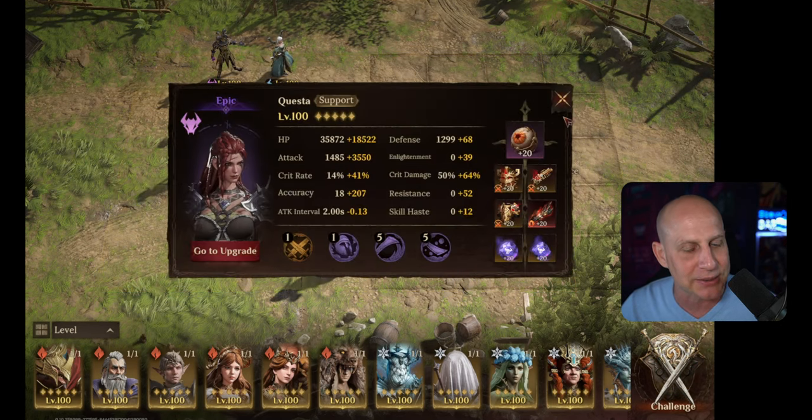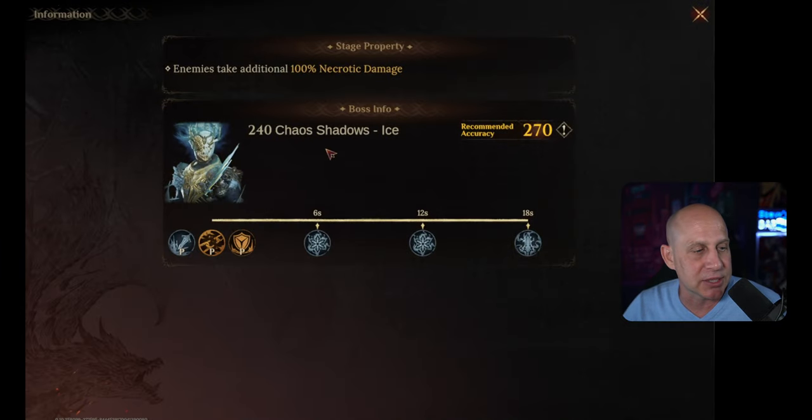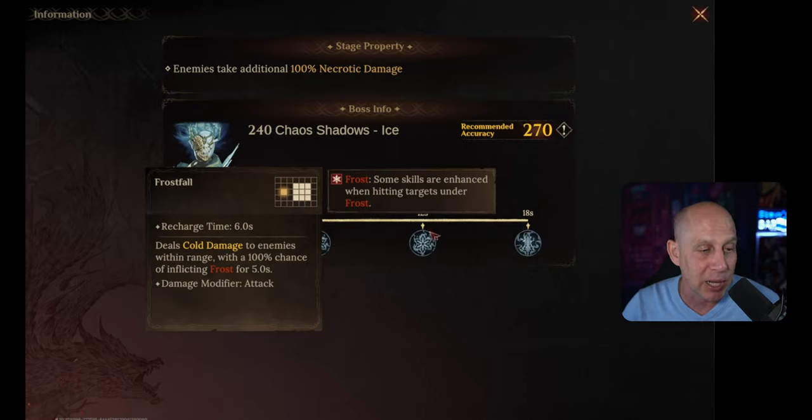We've got Zarloth here doing additional damage and Cuesta doing some damage as well. This boss does take 100% additional damage from Necrosis. He extends his frost debuff by 5 seconds, so every time it's applied to you, it's a 10-second debuff and every second it's going to explode and do damage to that person as well as anybody immediately around them - touching them, like a square away. Here he applies frost, applies frost again - 3x3.